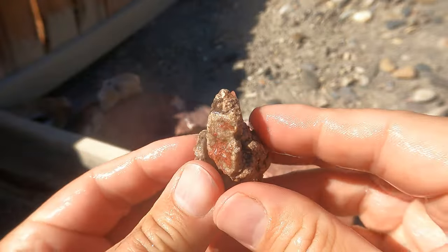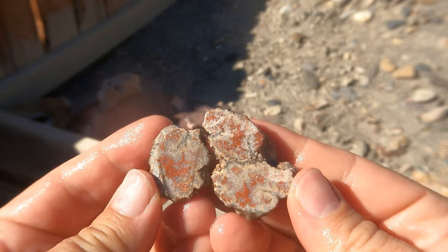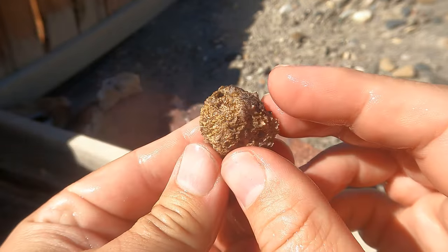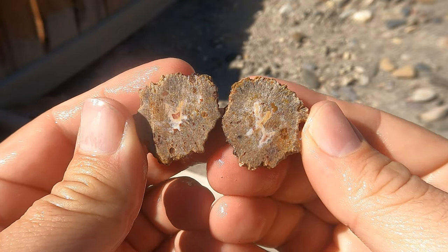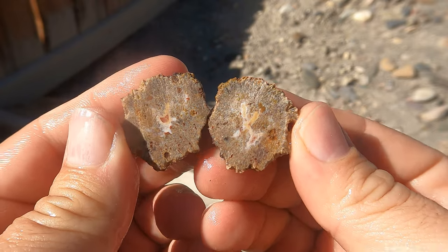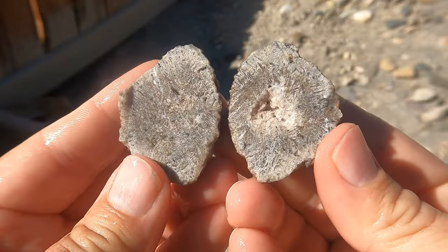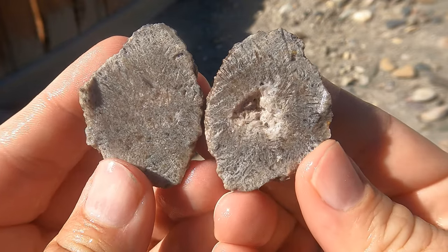Here's this little barite cut open. You could already see some red agate on the outside, so you knew there'd be some in there — just a little bit, though. And a tiny bit of yellow-orange down there. Here's this little barite ball cut open — tiny bit of red, tiny bit of yellow, barely anything. It is very small. Here's this barite cut open — it's just barite all the way through. Did not get any agate replacement. Well, that happens.